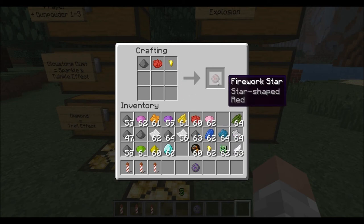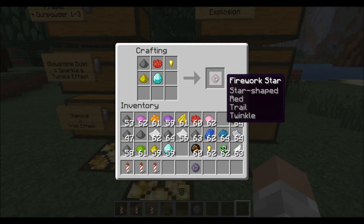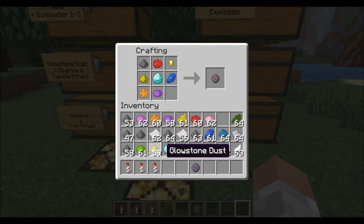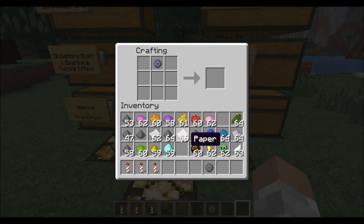For this one we'll use a star-shaped explosion. Then you can also add both glowstone dust and diamond together. The glowstone gives the sparkle and twinkle effect, and the diamond gives the trail effect. So now we have a star-shaped red firework with both trail and twinkle. You can also add more colors — blue, orange, purple, lime green — giving us a star-shaped firework in red, blue, orange, purple, and lime with trail and twinkle effects.